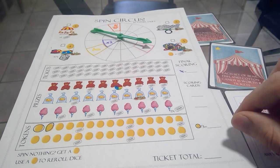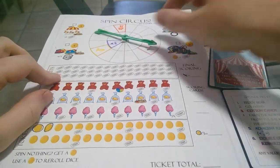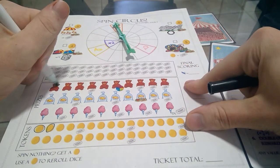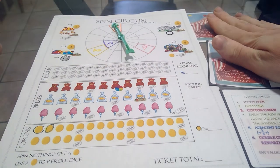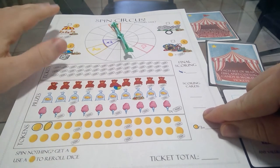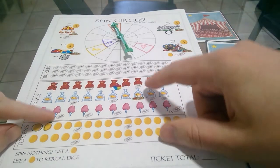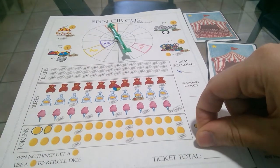When you earn a prize, cross it off on its track — that counts toward sets and having the most for the scoring cards. Milestone rewards kick in at certain points: the fourth teddy bear earns a ticket, every third goldfish earns one, every second cotton candy earns one, and every five tokens earns a ticket. The tracks get denser toward the end.